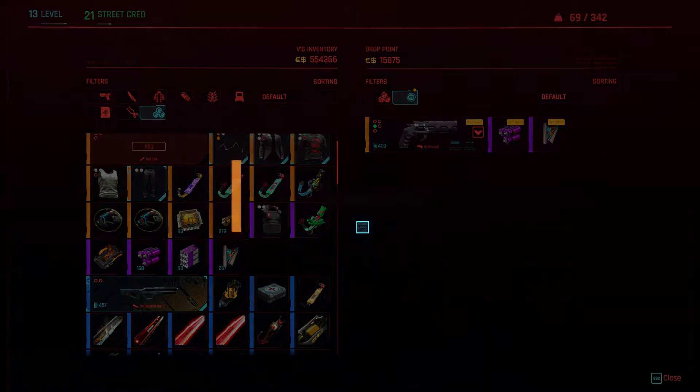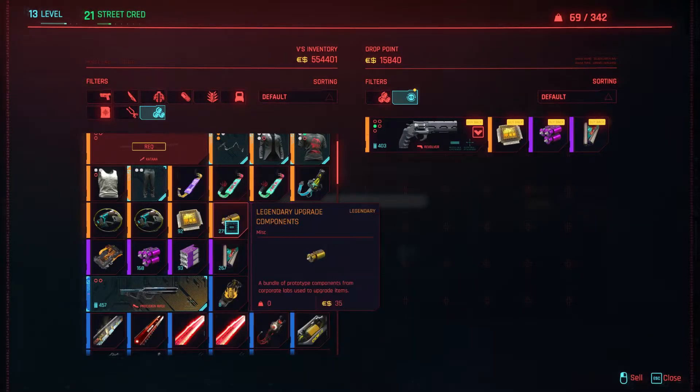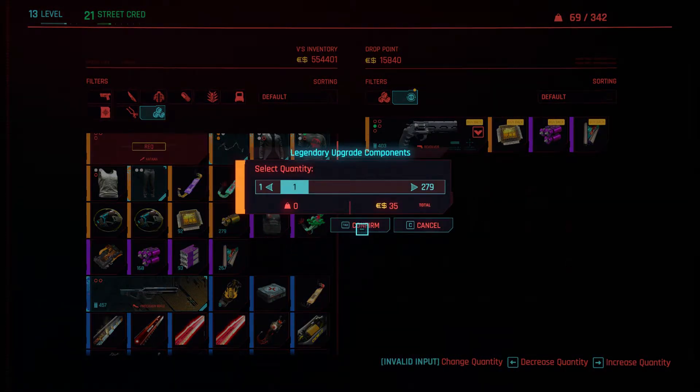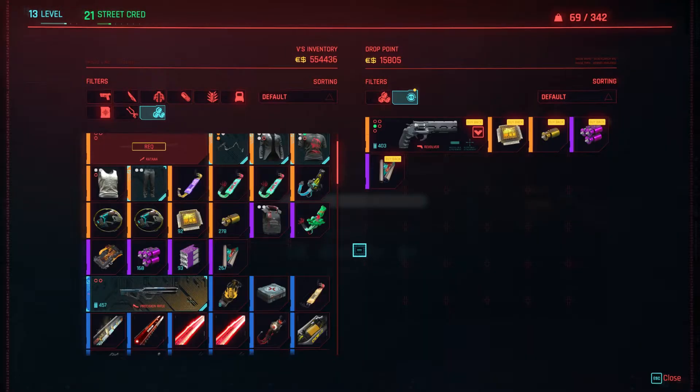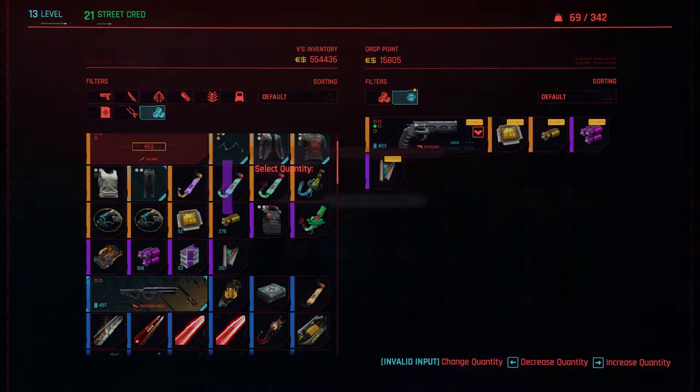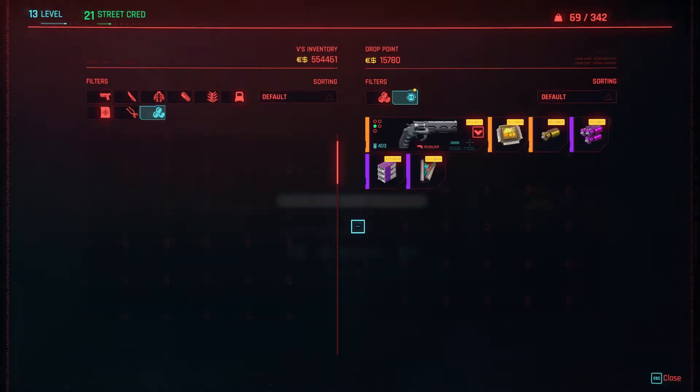I shouldn't have these at this level in the game, but that is because I have duped the Overture and then pretty much broken it down for its components. We'll do stacks as well — you can actually dupe stacks. What you have to be careful with is your funds. Some items, when you put them in and buy them back, cost a heck of a lot more.